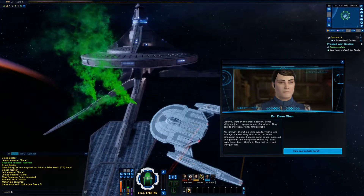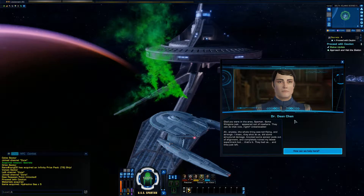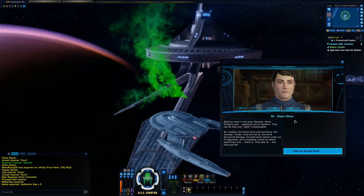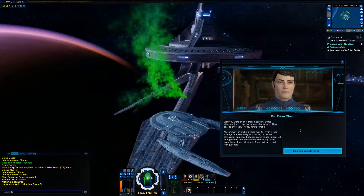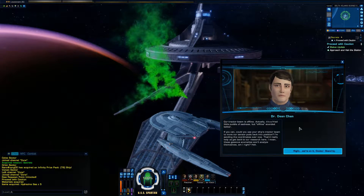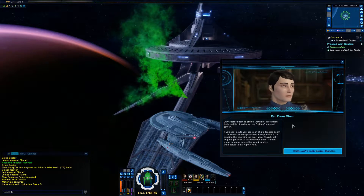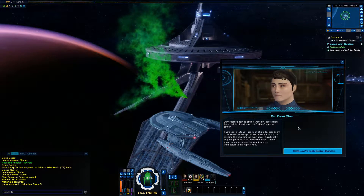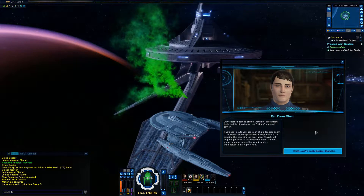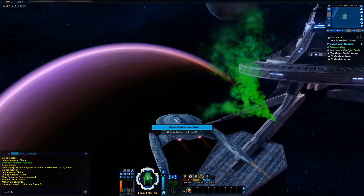Some Klingons just appeared out of nowhere — they can do that now. They shot at us, did some structural damage, knocked some sensor pods out of alignment, and completely ruined my latest experiment. But they just left. Our tractor beam is offline — it's a fried little puddle of sadness. If you can use your ship's tractor beam to move our sensor pods back into position, I'm sending the coordinates now. That'd really help us get back to our research — these gaseous anomalies won't analyze themselves. Let's repair the station array.